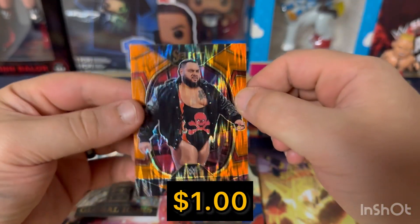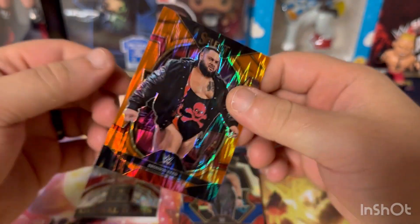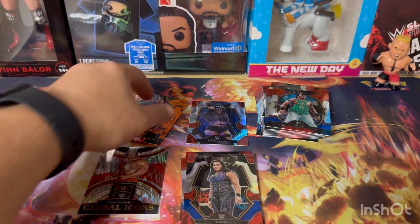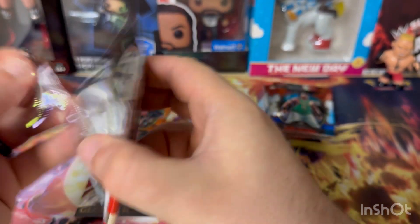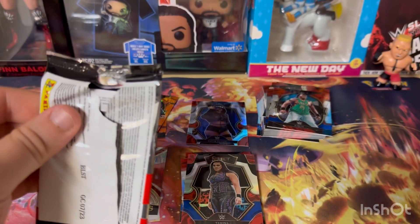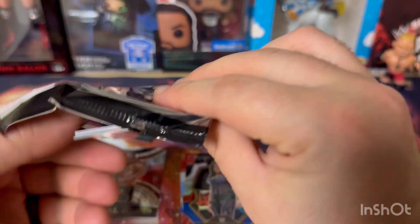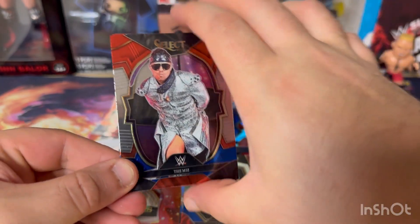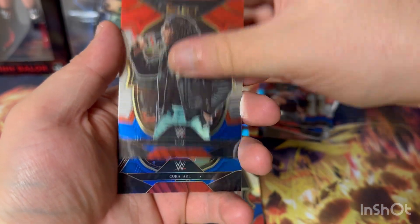Bronson Reed Flash Orange — that's pretty cool actually. Him and Gunther definitely tore the house down on Raw, that's for sure. Then The Miz, Brock, X-Pac, and Cora Jade.